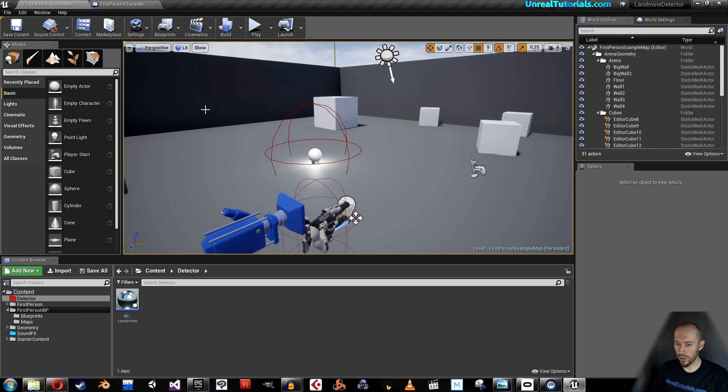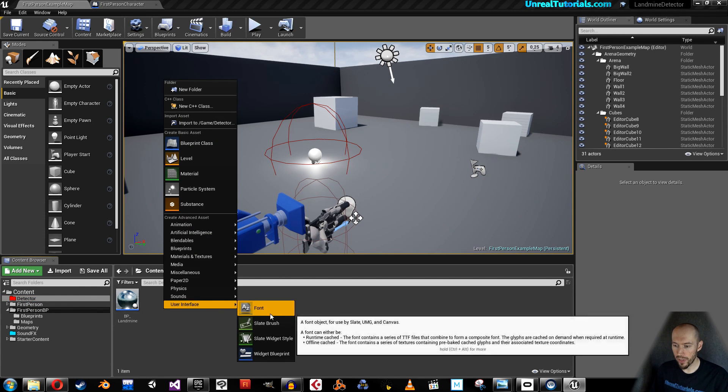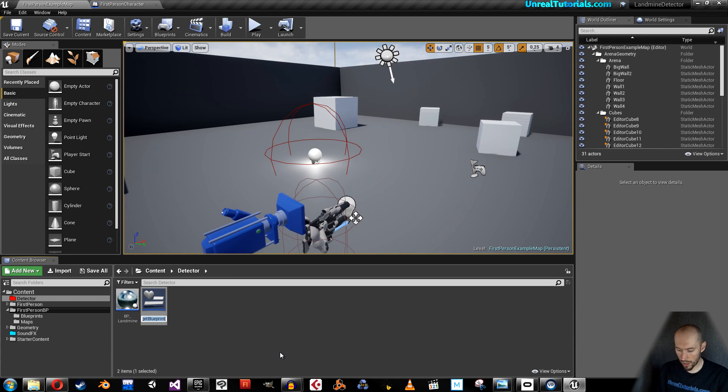Let's continue where we left off. Start by going into your detector folder. Right-click and take User Interface > Widget Blueprints, and we will call this Landmine HUD. Open it.